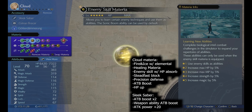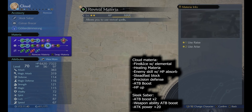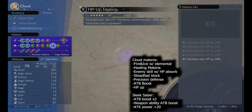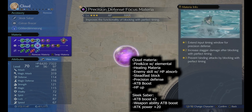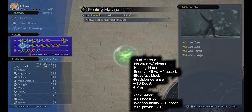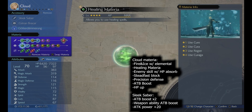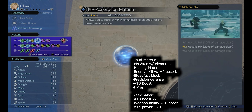I didn't really change my materia around too much - I'm actually still set up in a group build. For the most part, the materia I had on was fire and ice with elemental, enemy skill with HP absorb, then steadfast block, precision defense, ATB boost, and definitely an HP up materia because if you do get hit it hurts a lot. The Sleek Saber with ATB boost times two, two greens, the weapon ability ATB boost, and attack power plus 20.